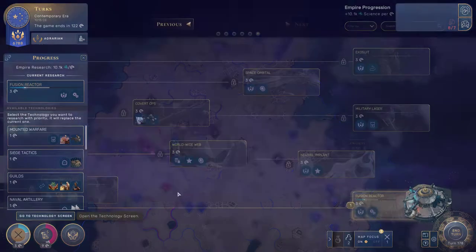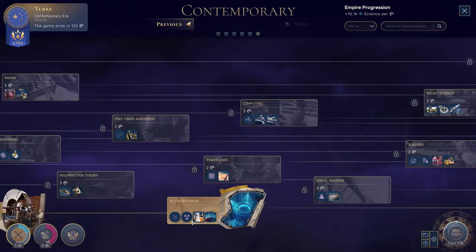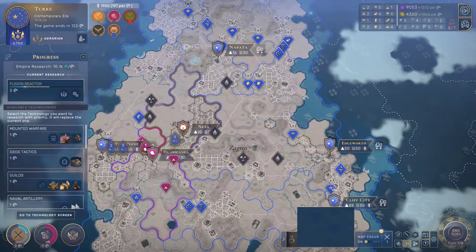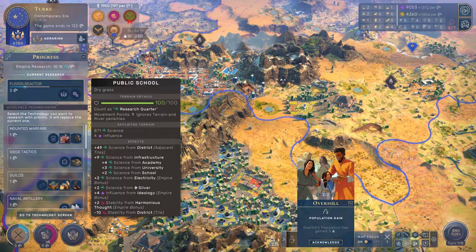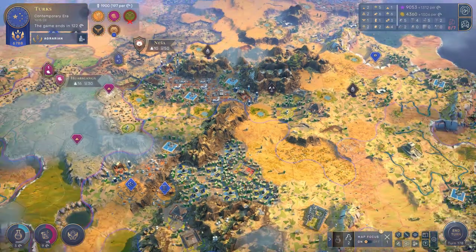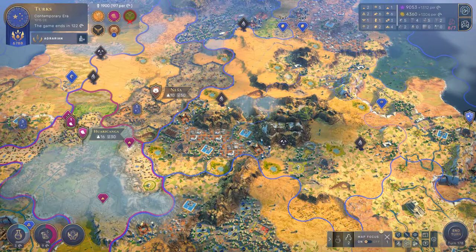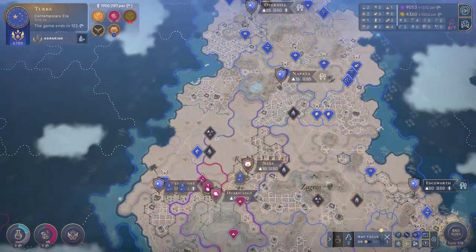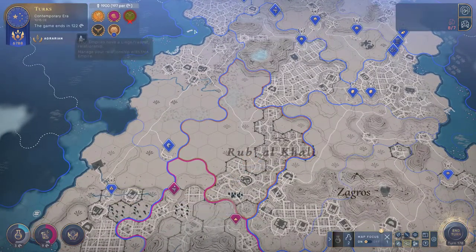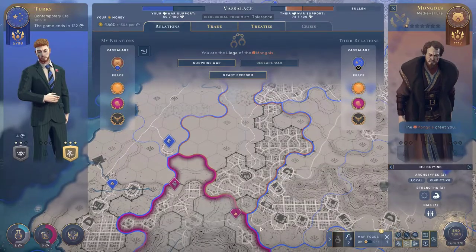We have just researched nuclear fission. One of the things it does is give you food, money, science, and industry on every single quarter per nuclear resource that we get. That is huge because it also applies to this area here — you can see there's some bonus from silver, and in the future there will be some bonus from uranium. We're currently not exploiting any, but the more we get, the crazier these bonuses will be. One of these uranium deposits is on Nasher, our subsidiary vassal, and I want that.